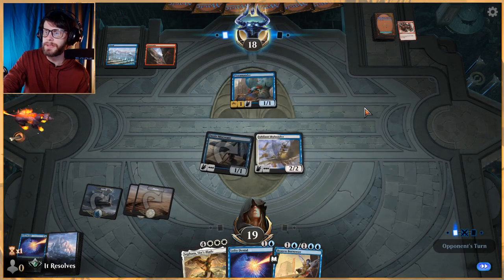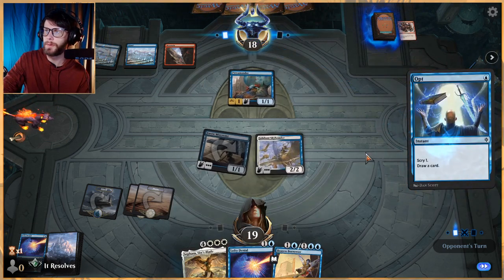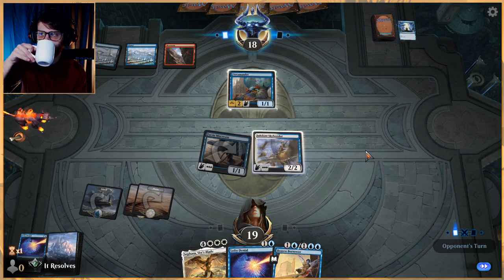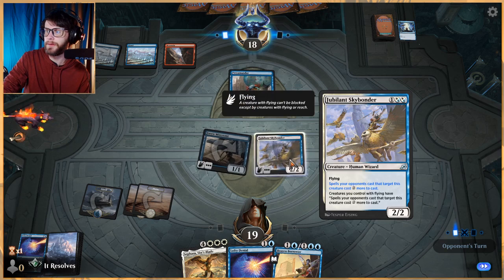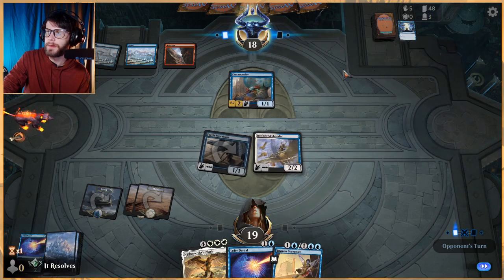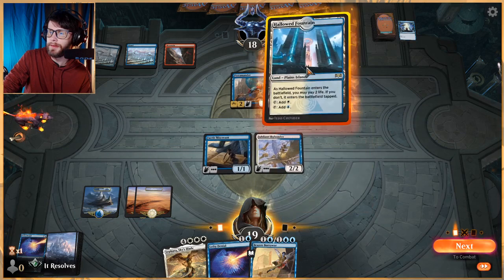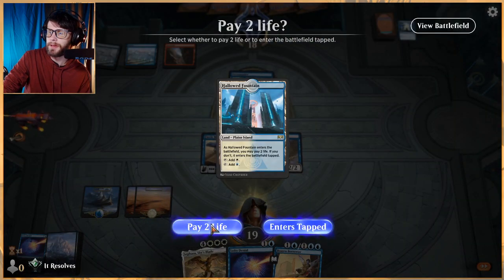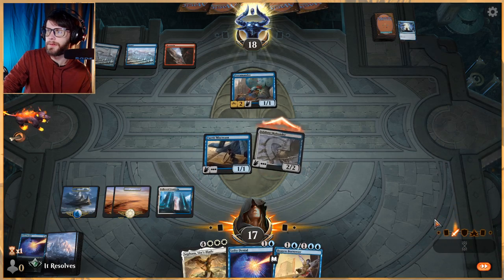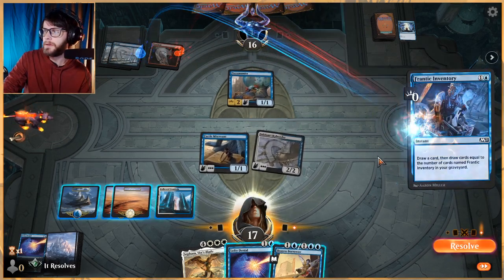Maybe what we should be doing is countering instants, not necessarily creatures — they've probably got stronger creatures. Jubilant Skybonder might actually be very helpful here. If they've got burn spells, making them cost two more to actually burn our creatures is great. Not only that, we're getting closer to Sephara. In this position they cannot shock any of our creatures, which feels pretty good. With Brazen Borrower we may find the need to bounce something at some point, which is perfectly fine.